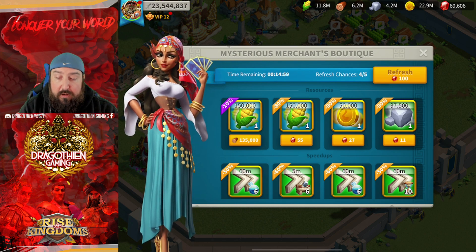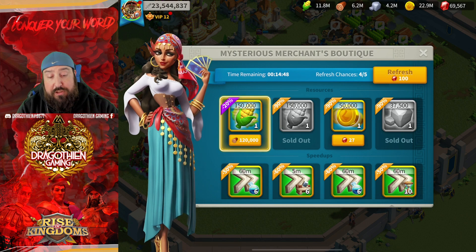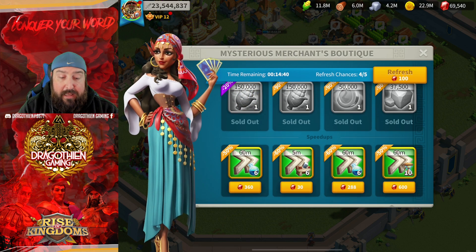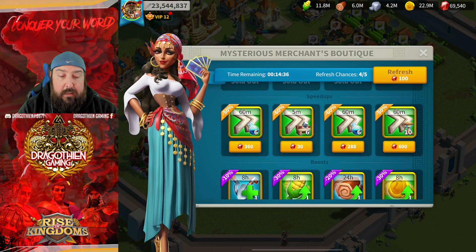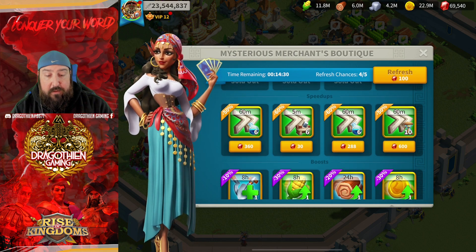Let's put this back into practice. We're going to buy the stone and the 90% food tile again — just to show you that the food does not go up further because it's already been maxed. It stayed at 20% because it's already been increased and can't go higher, but it's still worth buying since it's resource for resource and effectively free resources.